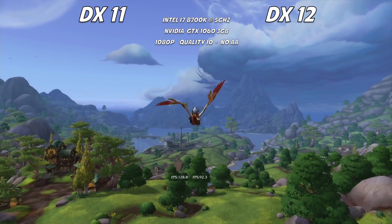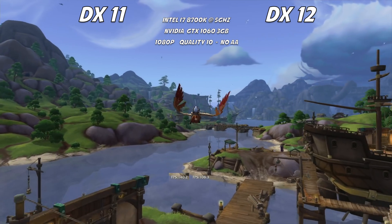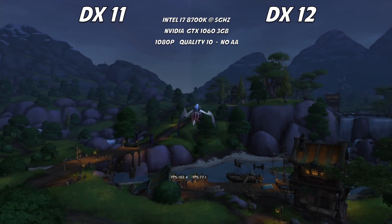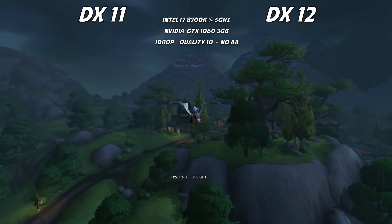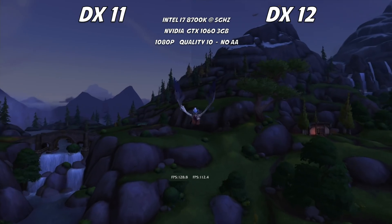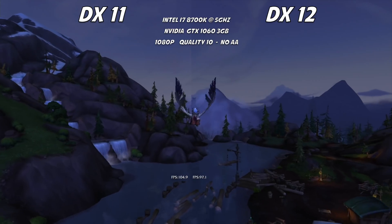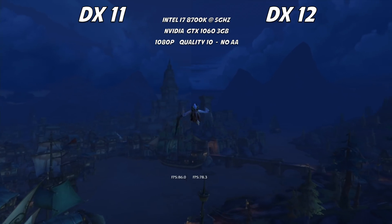I didn't notice any particular changes to the static world, maybe a slightly better definition in the textures. I did the same comparison without the timetest command, now with all effects enabled — lightning and weather. What I see here is a better dynamic range overall. Nothing big, but it's some kind of improvement and personally I like it.